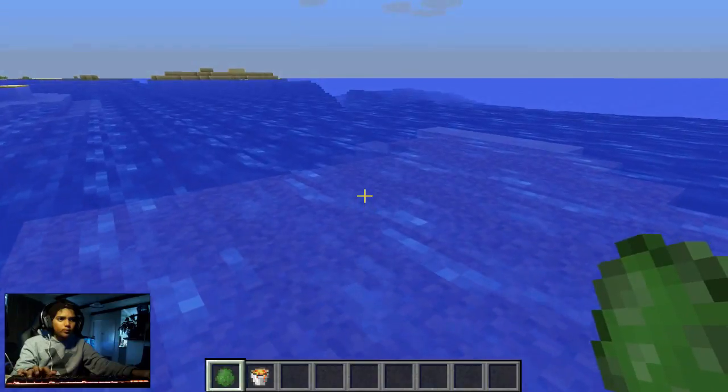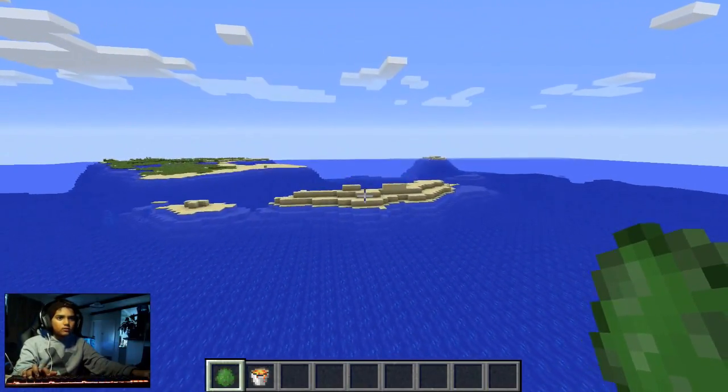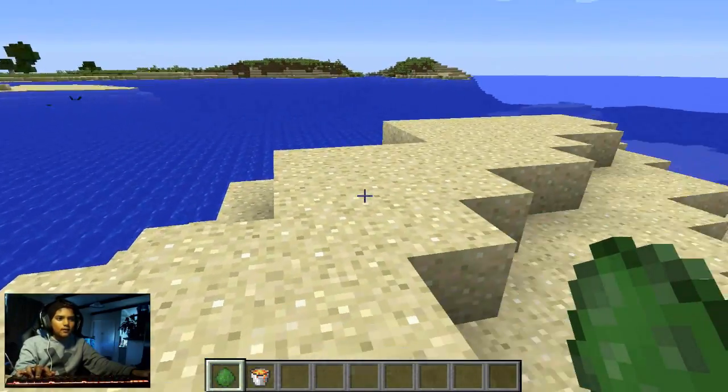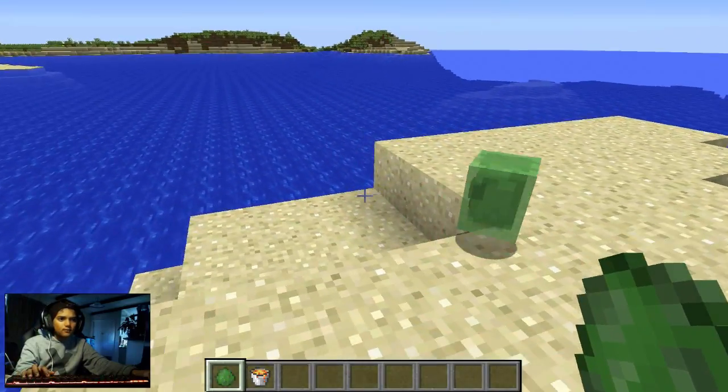This is where we'll be working. Let me use this sand area. If you click on any block and spawn a slime, this one here is called a tiny slime.